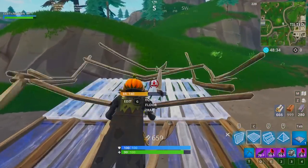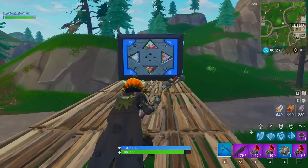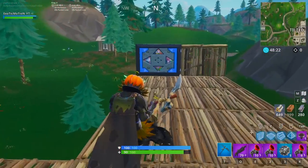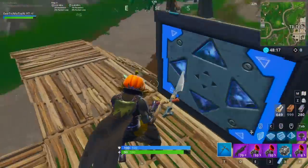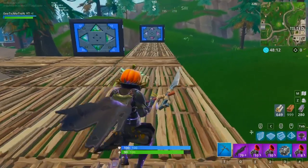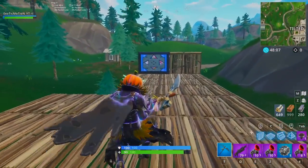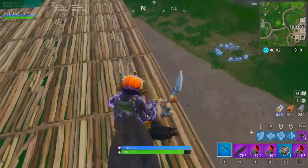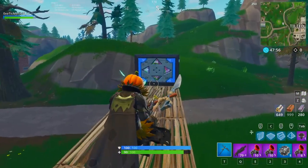You can space it out even farther if you want — put a bouncer further out and destroy the closer one so you can practice more hops rather than just two quick hops. But again, it's all about learning and muscle memory. Once you learn how to do it you'll be able to do it perfectly fine. I like doing it close first — just two hops to build muscle memory — then expand the distance.